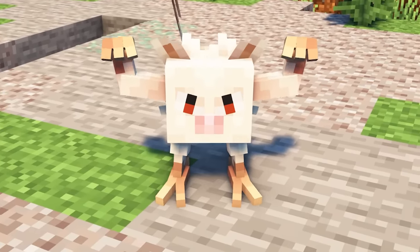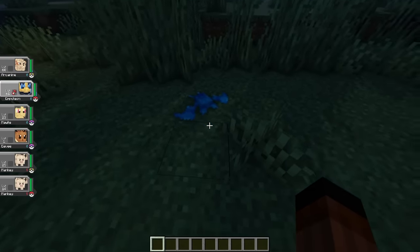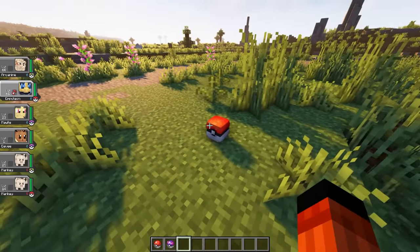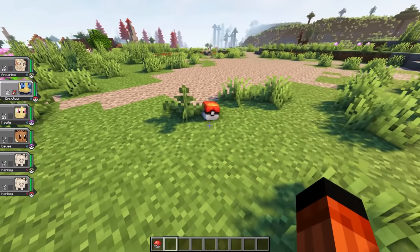Not only does Cobblemon have improved models, but each model has unique idle, death, and sleeping animations. For example, Zubats literally faceplant the floor. There's also custom animations and sound effects for Pokeballs. When the Pokemon is being captured, the Pokeball will do a little wobble and play a little sound when the Pokemon is successfully caught, and if unsuccessful, it makes a little poof sound.